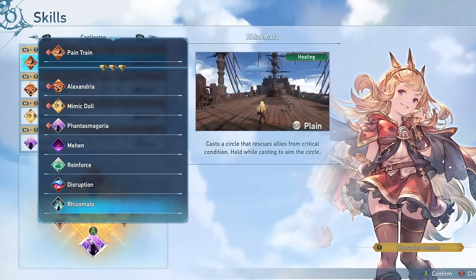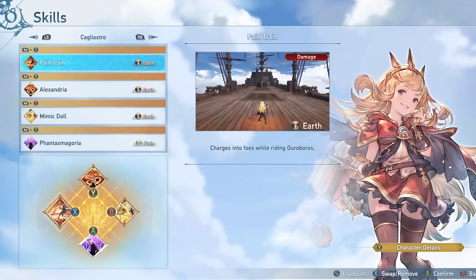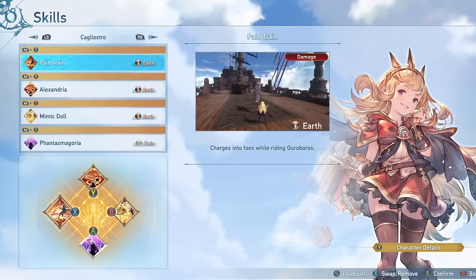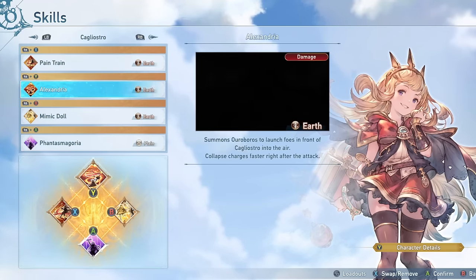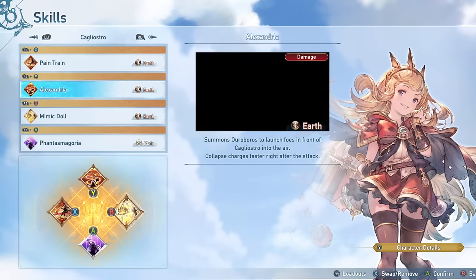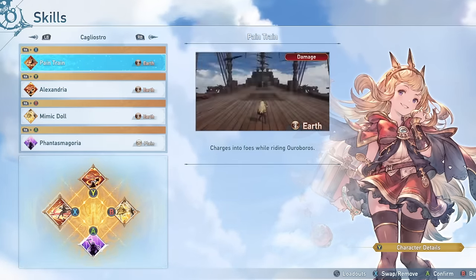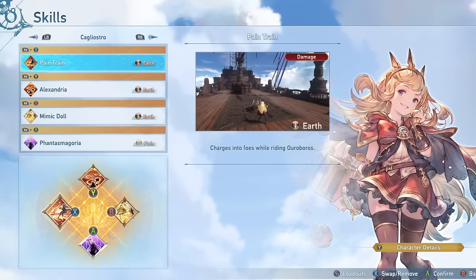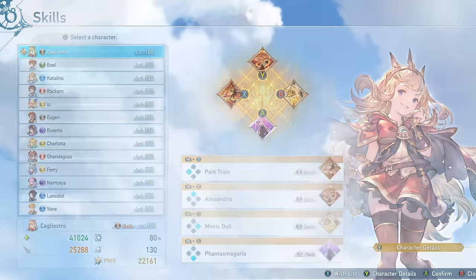So those are her skills. She has a nice mix of damage and supporting skills, and depending on the situation a lot of them could be useful depending on what setup you are running. In general, I like running Phantasmagoria as the main major buff ability, and then some damage and repositioning abilities outside of that — especially Pain Train. This is what I would recommend for general use. If you want to be more supportive, you can definitely run some of those supportive options as well.